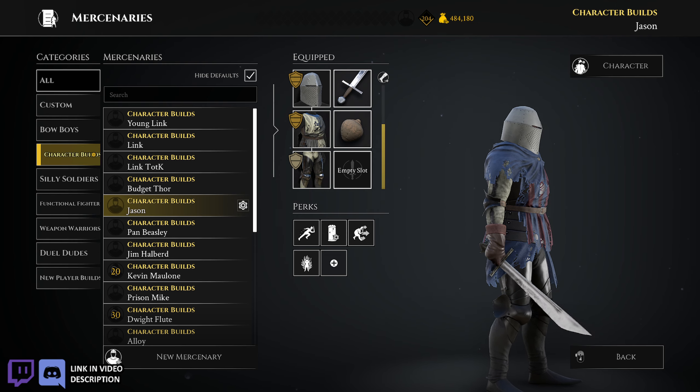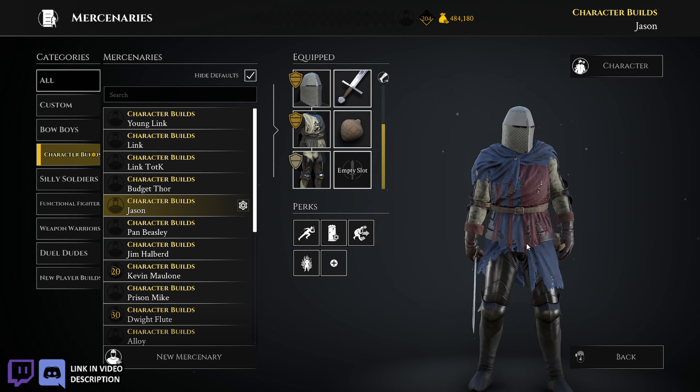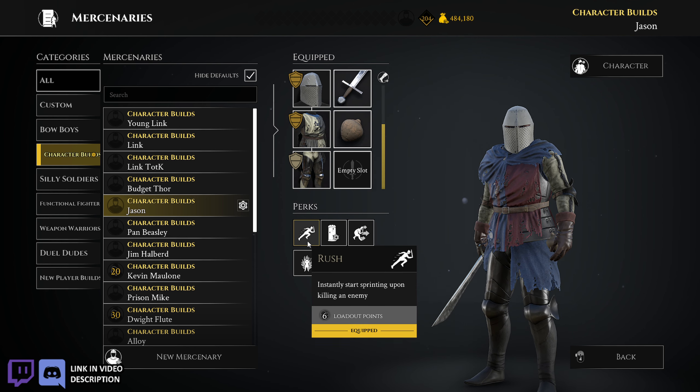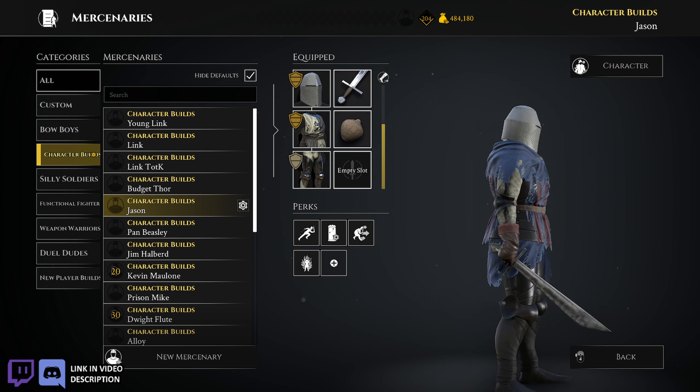Then we got Jason — I did this for Friday the 13th. I think it was last year I made this guy. There's the armor: bouchon, smoke bomb, rush, wrecker, rat, fireproof. That's the build right there.